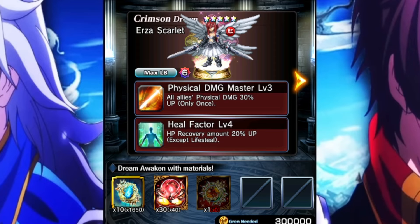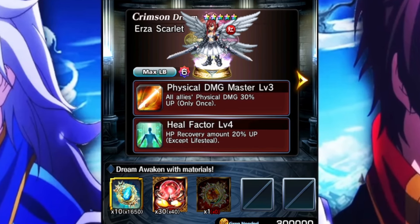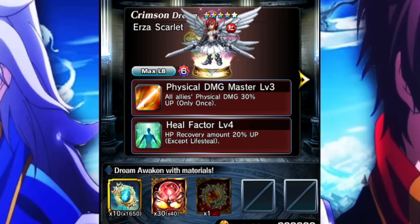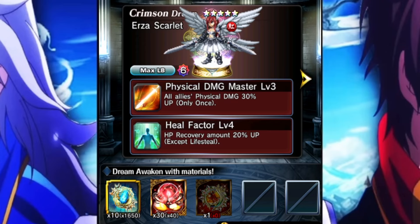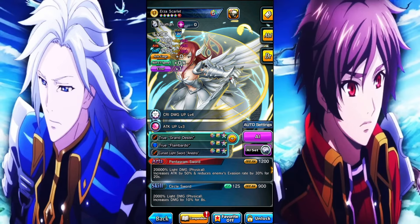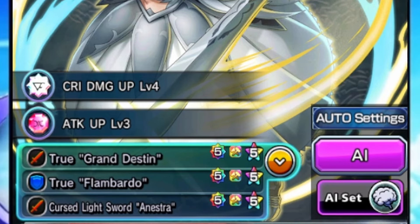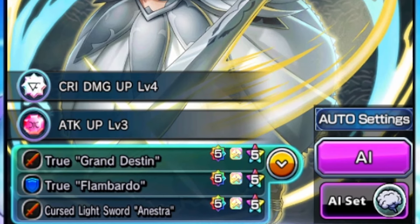I chose the Crimson Dream here, which gives all allies 30% more physical damage and also gives her heal recovery amount up by 20. This increases the healing she receives, not the healing everyone else receives. So it's kind of good to keep her above that 80 HP threshold so she can constantly get as much art gauge as possible. I've been using her for about a day or two, testing her out against different stuff. Unfortunately I don't have an attack up crest on her — just a level three, would much rather prefer a level four for a bit of extra stats.